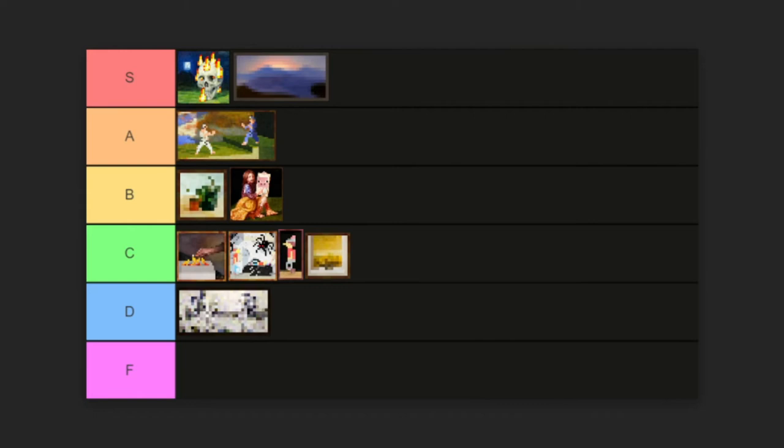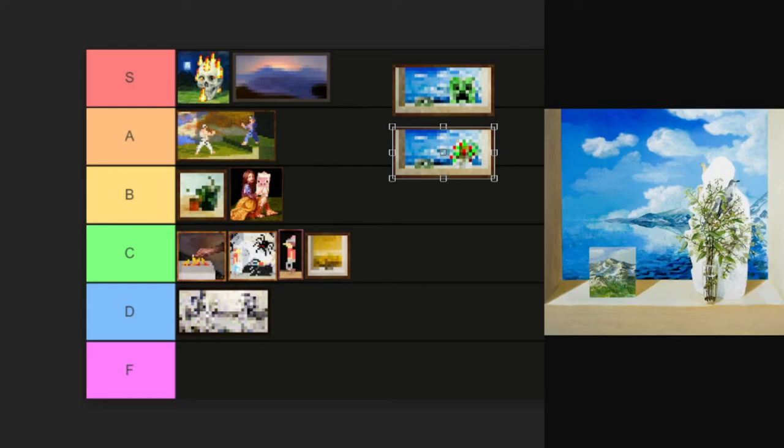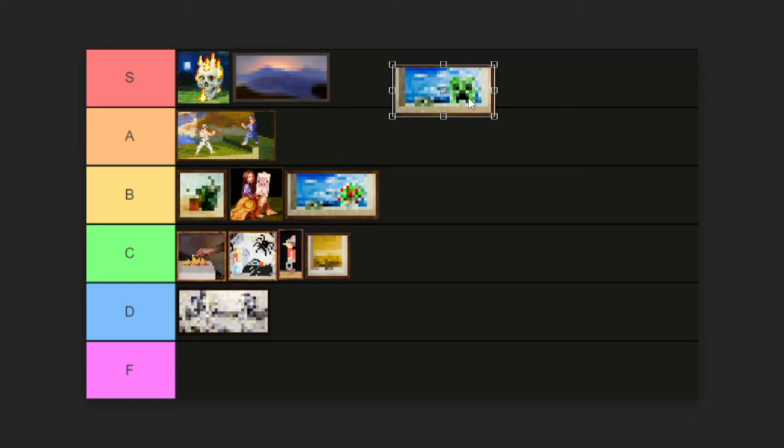This one is titled Seaside. We've got the Minecraft creeper just doing his little creepy thing — I don't know how he got his little feetsies up there. This one also goes hand in hand with another painting — it's the same thing with just a little plant. I don't really know what the purpose of having both of these would be. Maybe someone somewhere has jump scared someone with this. Here's the original — oh, it's not his little feetsies. Now that I know these aren't creeper toes, my mind has been settled. I'm gonna give this one a B, but I'm gonna bump the creeper one down one level.